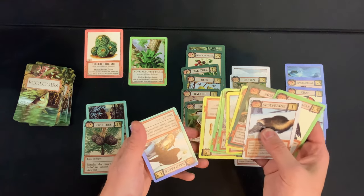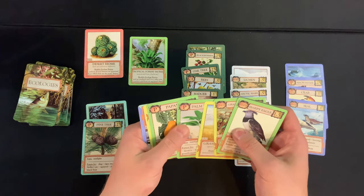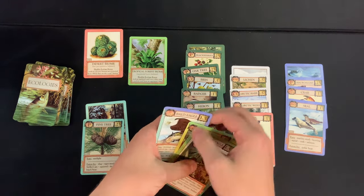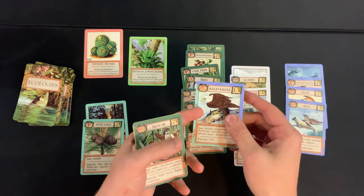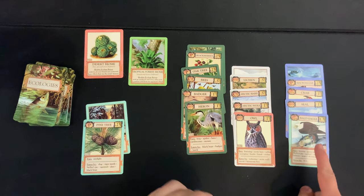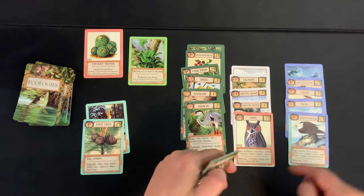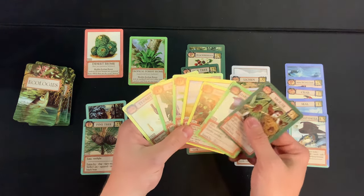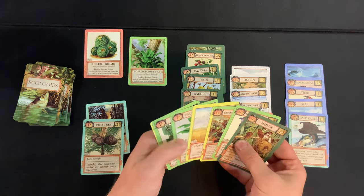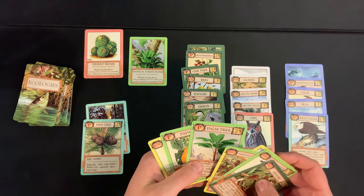We got a grassland biome and another SD. Getting rid of the wolverine. Two cards to play — the bald eagle for 1.5 points since we're going for our high score in solo mode. The other SD — that's actually a P or SD! We have a P and C2 but no C1... we've been cheating this whole time. Let's pretend we have a blue C1 — I got overzealous. We'll put out the palm tree.